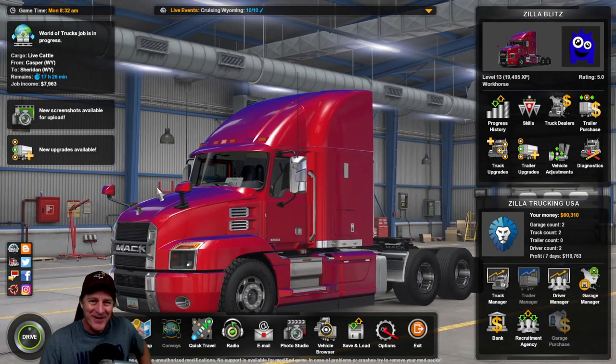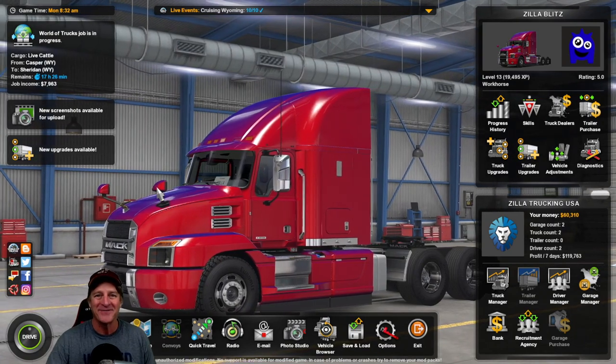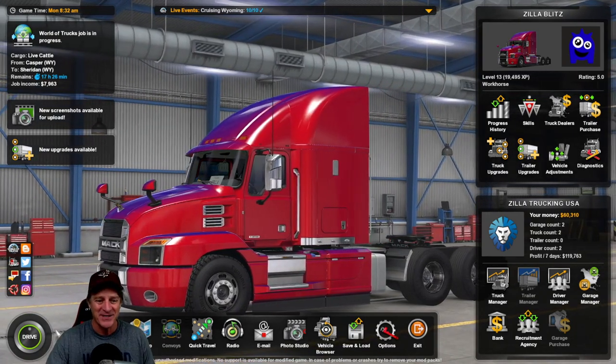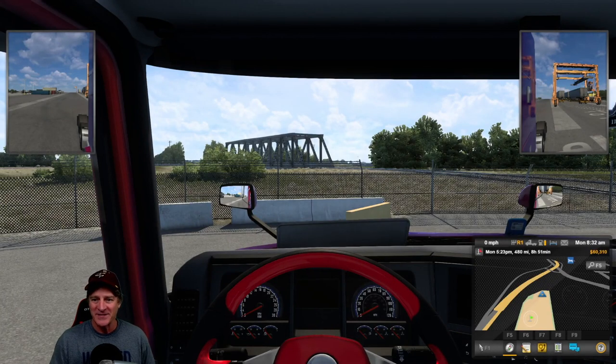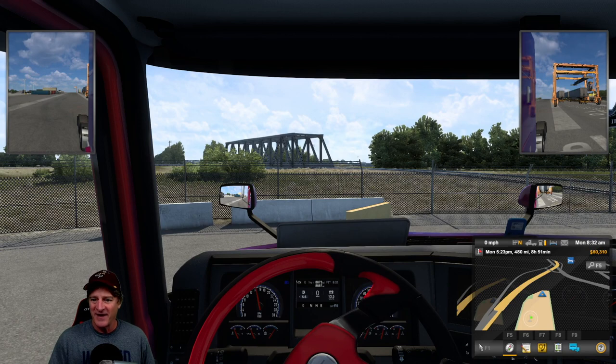Hey everybody, I'm Zilla Bledson. Welcome to another episode of American Truck Simulator. Let's go for another ride in Wyoming. I've got some live cattle, which is the new delivery available since the Wyoming DLC was released. So we just have to go find this now.